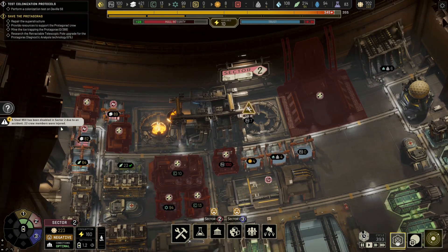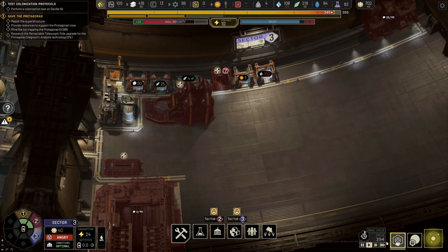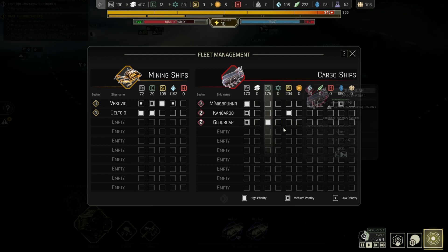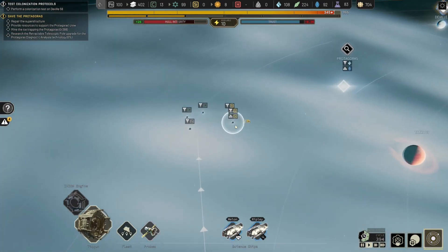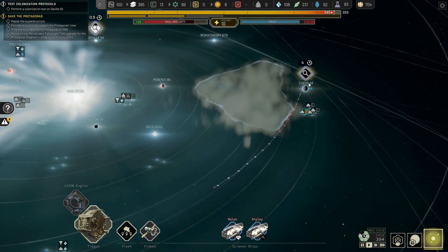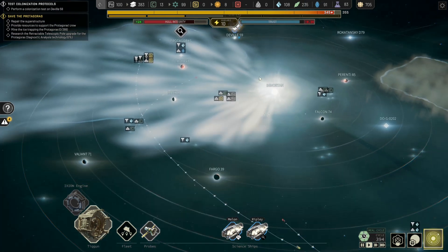The steel mill has been disabled in sector two and 22 crew have been injured. We are moving through alloys pretty quickly. Where's the Glue Scap? I want it to go and pick up carbon. So I've got the Kangaroo working on silicone, the Glue Scap working on carbon, and the Musburner working on iron. We found a little bit of silicone and only a little bit of carbon. We'll continue that and hopefully get this stuff in here in time. The colonization is very close to being done - we'll see that in this episode.